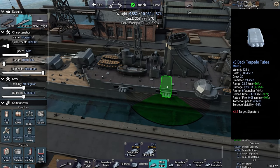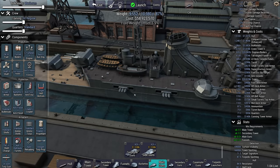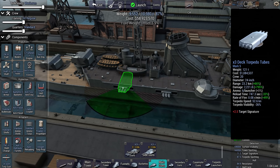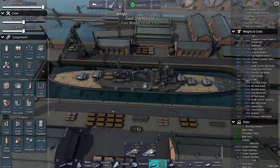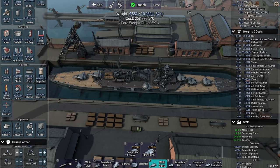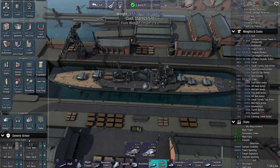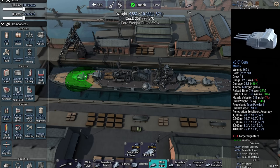She has torpedoes - 24 inch torpedoes with a pretty decent firing arc. Whether they'll be useful depends on how much Mogami maneuvers during battle. I made them the oxygen type torpedo, which I think is accurate, but I'm not entirely sure. Let me know in the comments. She has autoloaders putting her guns to fire every 7.9 seconds - even faster than Cleveland. The reason Cleveland is slower is that she fires the super heavy shells, which take more time to load.